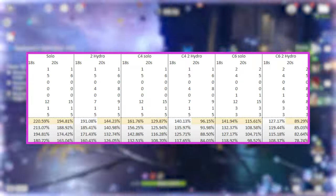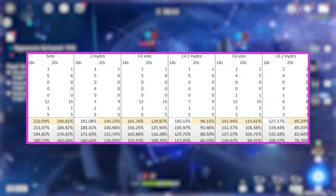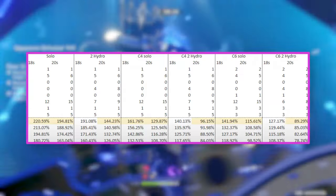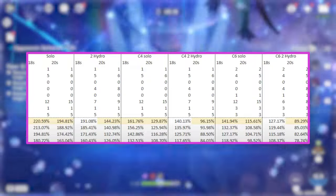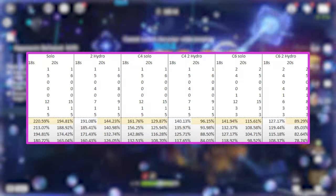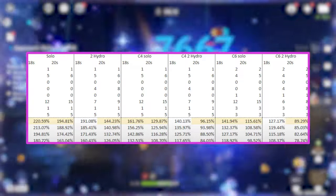For example, if Furina is your only Hydro character and you don't have any party members that can generate a significant amount of energy or particles and they're not using Favonius weapons, you're going to need a ton of energy recharge. However, for every Hydro member you're running, or Xingqiu with a Sacrificial Sword, or another character with a Favonius weapon in your party, you can decrease the amount of energy recharge that your Furina is going to need.